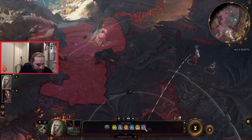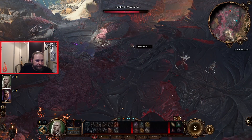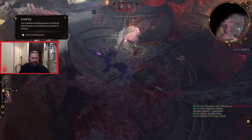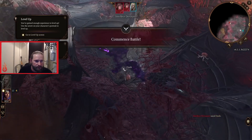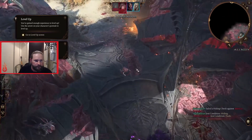Let's begin by talking about what the goals of creating a character in Baldur's Gate 3 are. What do you want to have once you lock in your choices and begin your adventure? There are two things to focus on in my opinion. The first thing is you want to create a character that is good at the right things. Obvious, I know, but how do you do that?